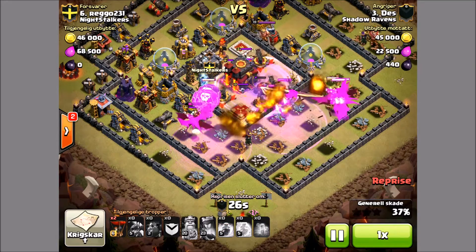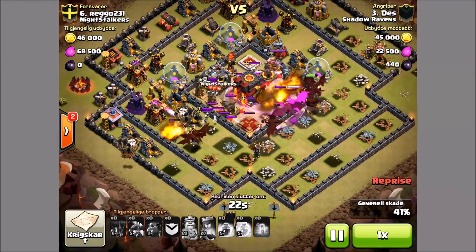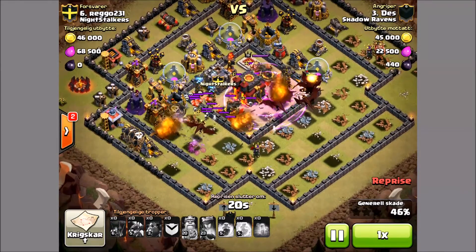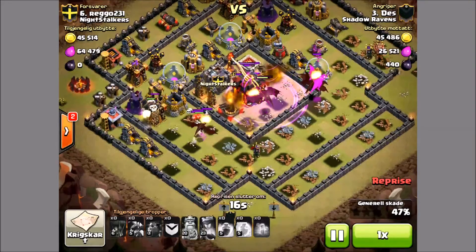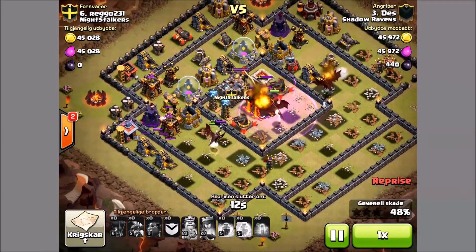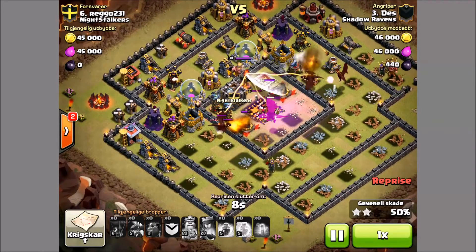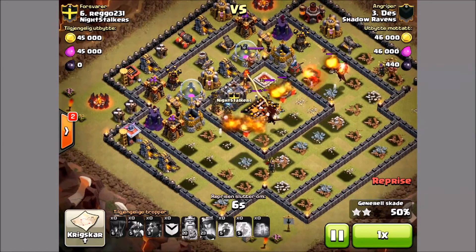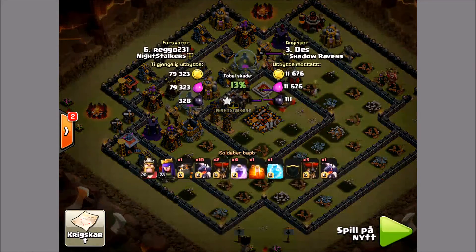The Dragons actually focus on the Queen for a little bit, and that Air Sweeper almost ruins it for me until those Dragons finally knock it out. I'm getting a little worried at this point because I haven't used this attack ever on a Town Hall 10 — it's been since Town Hall 8 really since I've used Dragons. However, boom — it gives me the two-star right there, and I'm thinking with some work this might be a viable three-star attack.